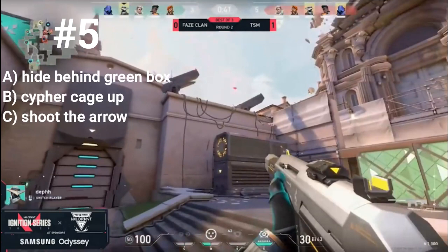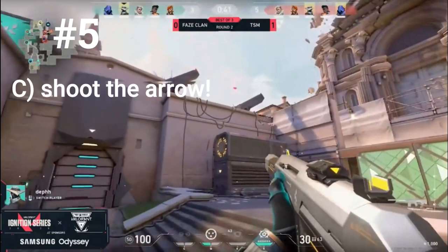Here Cypher sees that same Sova arrow. Should he A) hide behind the green box like last time, B) Cypher cage up to block the arrow, or C) shoot that arrow? The correct answer is C. He doesn't have time to go to the box and hide, and the cage would take too long to set up and could actually be a waste.